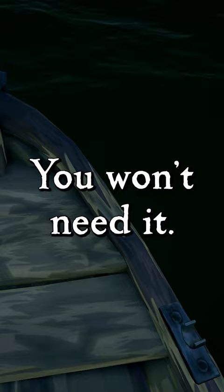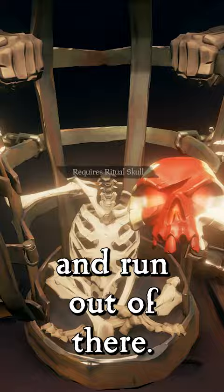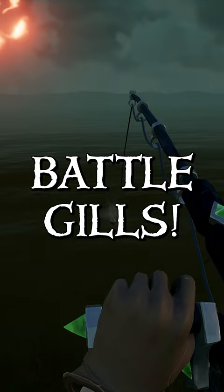Then scuttle your ship — you won't need it. Row over to the fort and proceed to light up all the lanterns of fate with the skull of destiny. Then hop on that ritual skull and run out of there. Take the rowboat to the other side of the fort, and let's get to fishing battlegills.